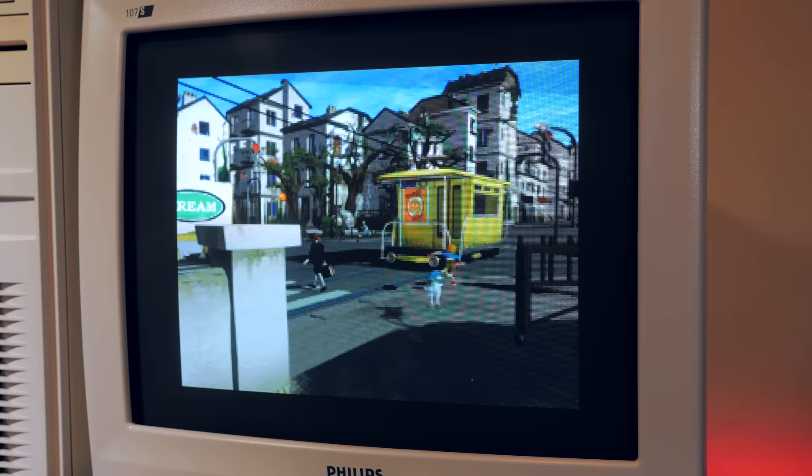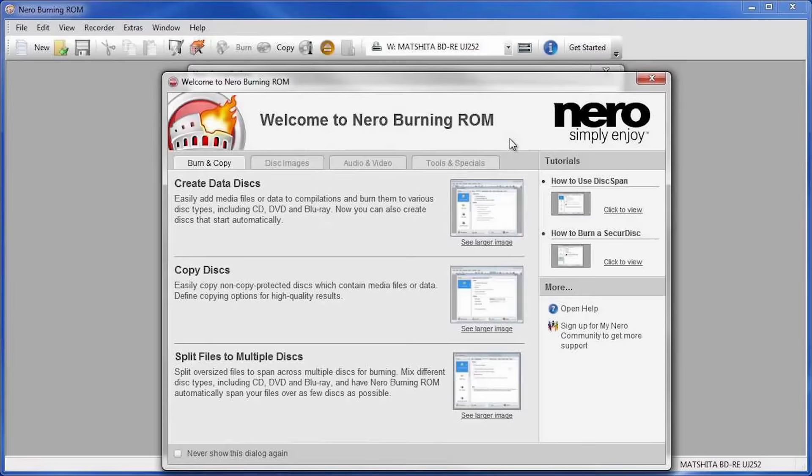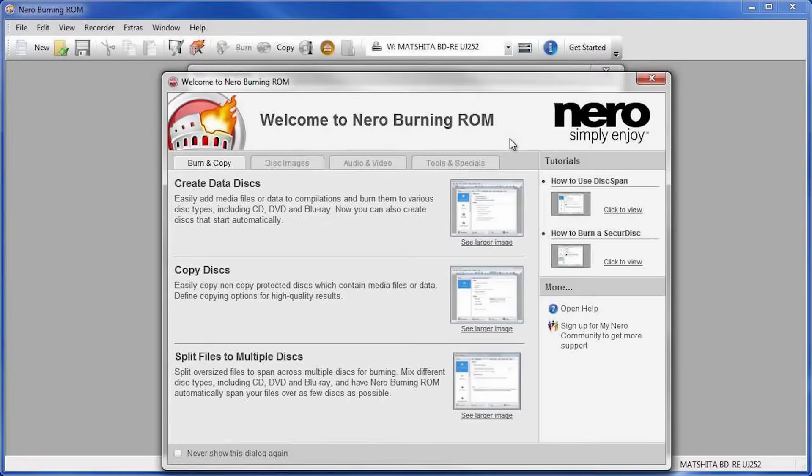With CD-ROM games taking over as the standard, software publishers came up with different ways to stop end users attempting to duplicate or make copies of the disks. During the first few years this wasn't a problem, but as CD burners were first revealed in the mid-90s — although initially expensive and slow — it wasn't long before they became affordable and a part of any standard PC setup.